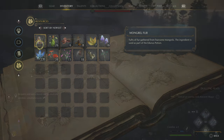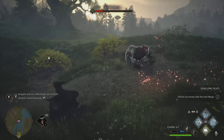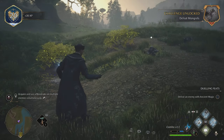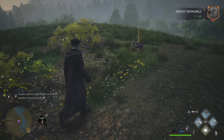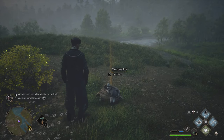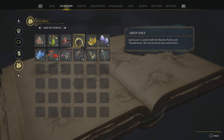Next is Mongrel Fur. This is found in the same exact area, just alongside the river, more towards the west side in that open grass area. You're going to find quite a few batches of wolves — probably around level 18 if I had to guess. They're not too hard, and I'm not sure if that level adjusts depending on you.